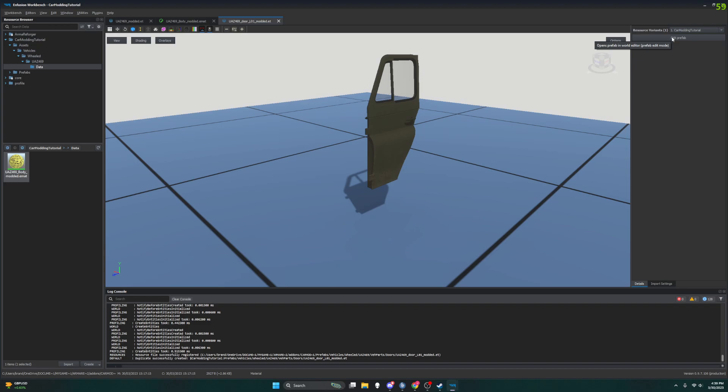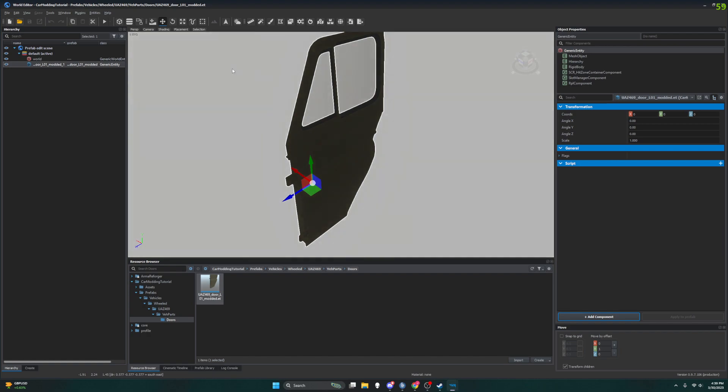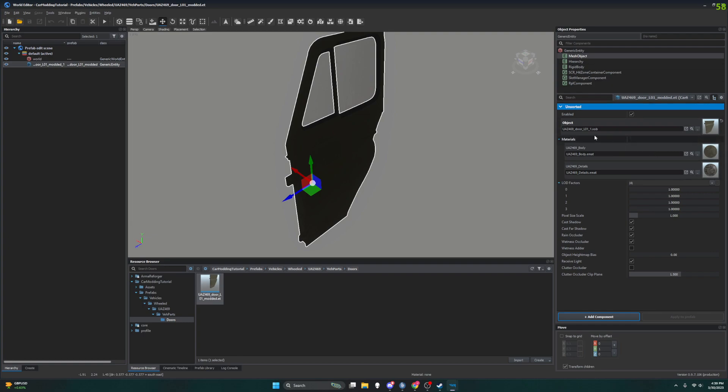We're going to edit the door prefab itself. Now you can see this brought us back into World Editor and we have a way shorter object properties list than we did for our vehicle. Now what I want to do is change the color of this door.